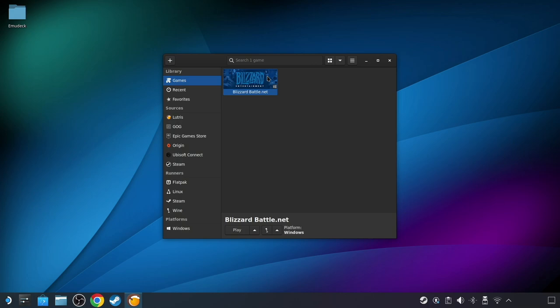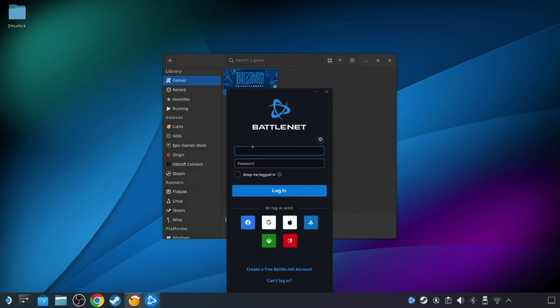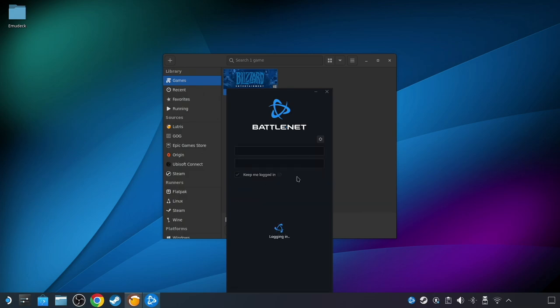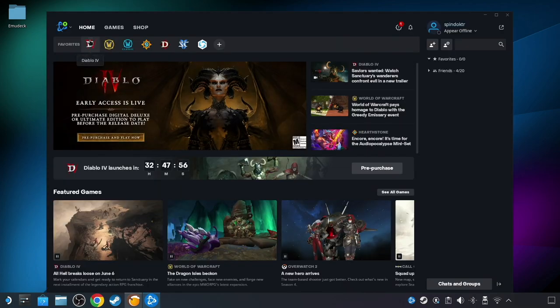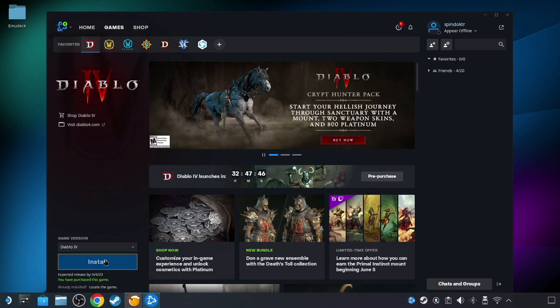Once Lutris has completed the Battle.net installation, you'll see the launcher listed in the main window, so go ahead and launch Battle.net from within Lutris. Now you can go ahead and log in. After getting logged in, navigate to Diablo 4 — I believe at the top of the window — and choose the Install option on the left.